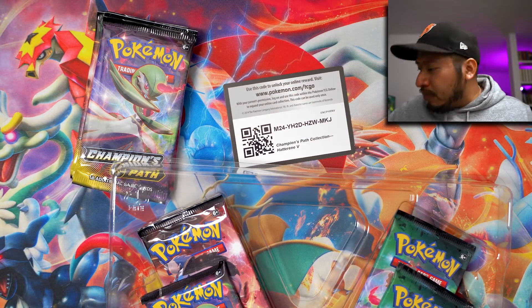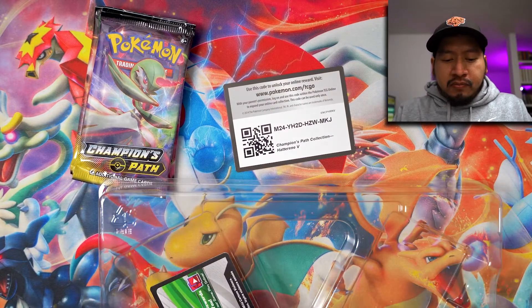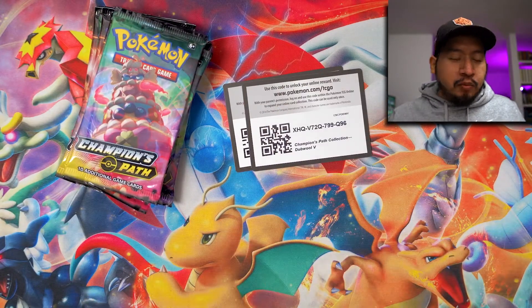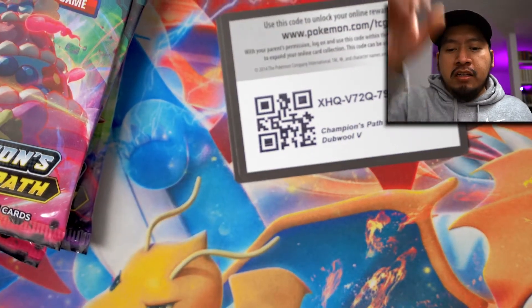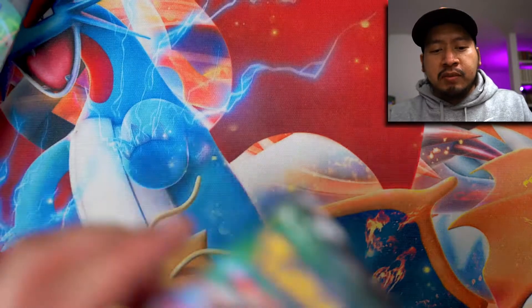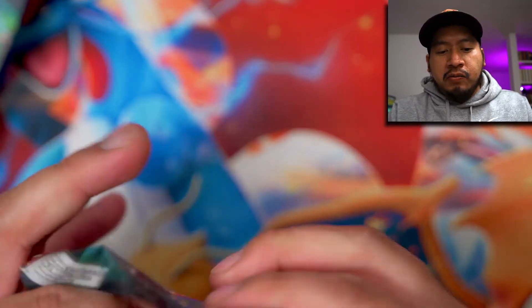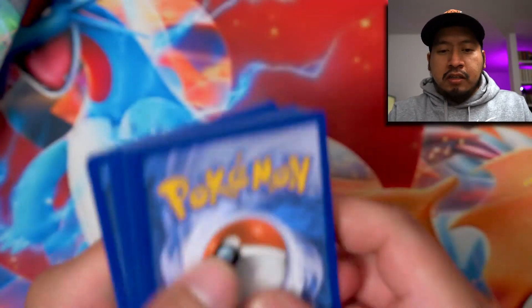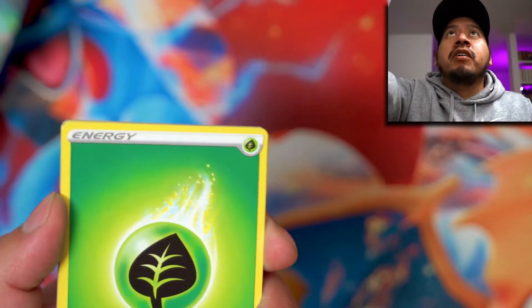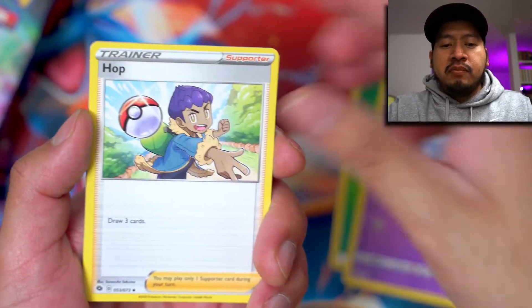From the looks of it, it looks like there are only three packs, so luckily there are four. The first four will be the Hatterene box and then the next four will be the double box. Hopefully we can get some good stuff — something other than hollows would be nice. Still on a hunt for some crazy Charizards, of course.